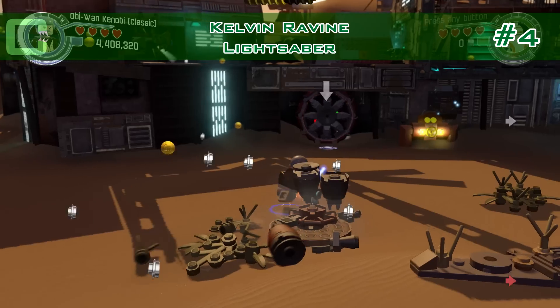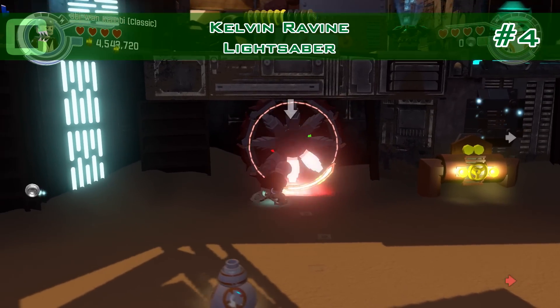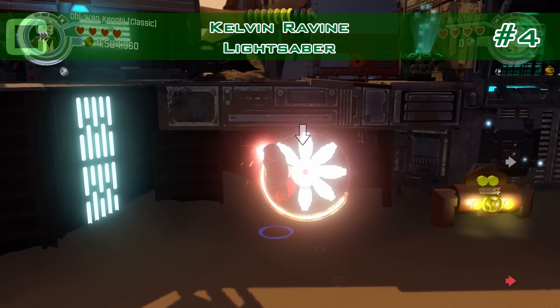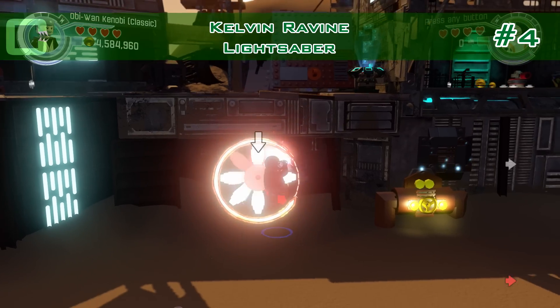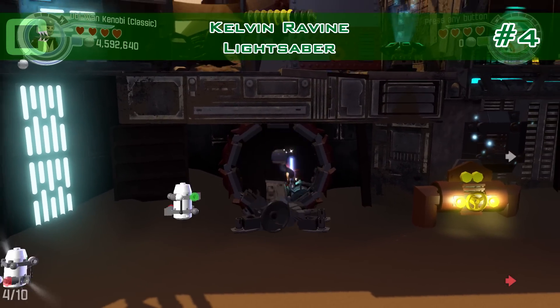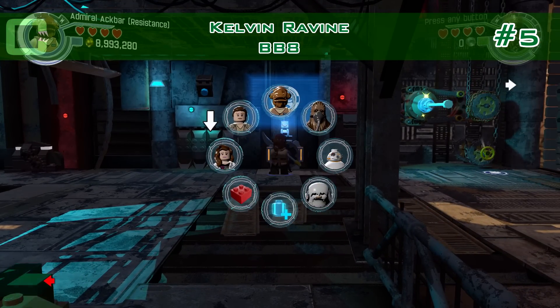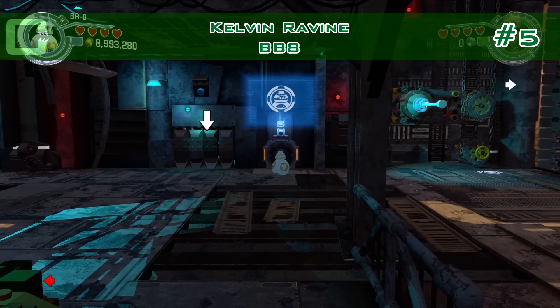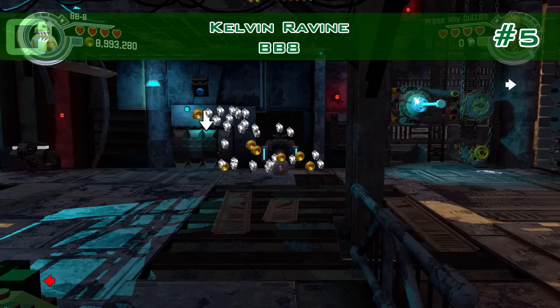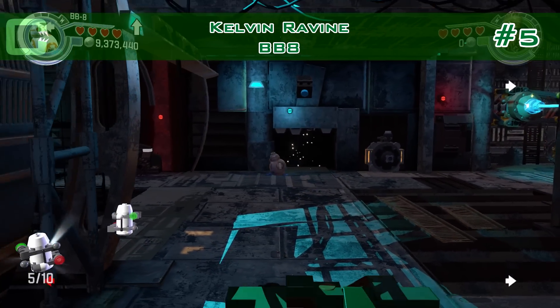Number four: there's a vent here that a Jedi or a Darth can cut open. We also have a job for BB-8 — there's a power socket or power plug for BB-8, and he can open it. There's a minikit inside, right here in front.